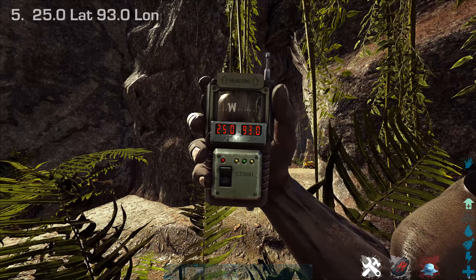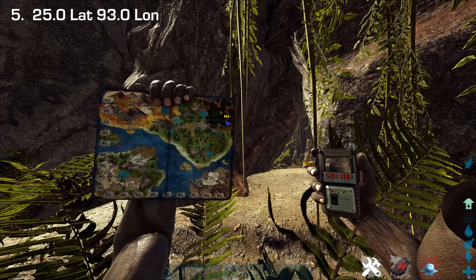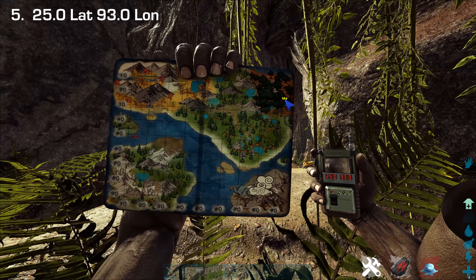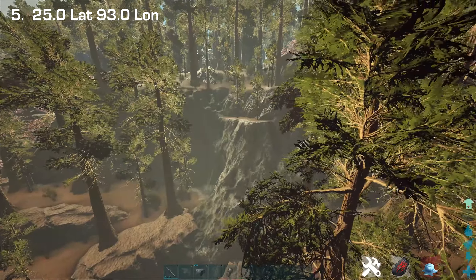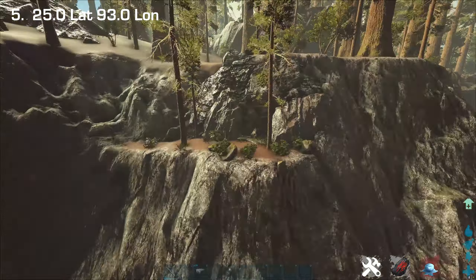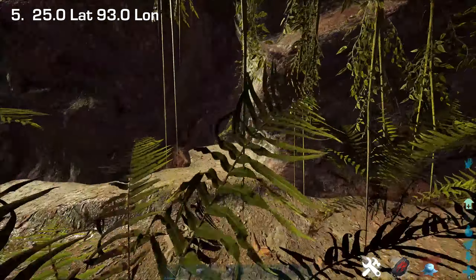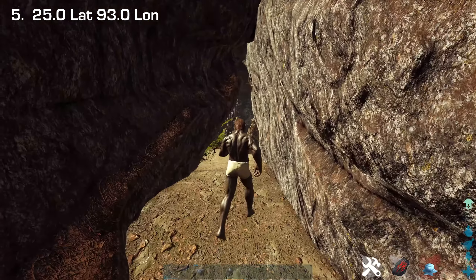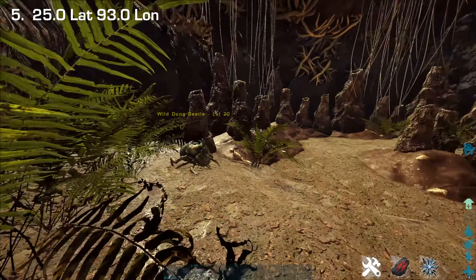This next spot can be found at around 25.0 by 93.0 at the top northeast of the map. You want to look for a cliff that goes down into the water, and right on the top there's a little cave entrance. I'll call it the Beetle Cave because all you find in there is a few dung beetles.